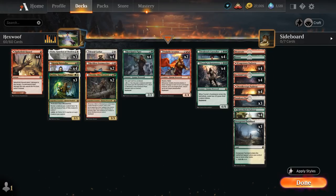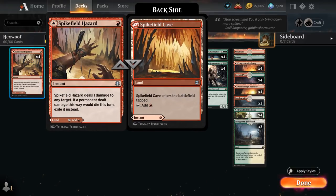At 1 mana we have a full playset of Spikefield Hazard, giving us some cheap interaction especially against mono-white aggro, which has a lot of 1-toughness creatures. We can also play it as a tap land since we do want to get up to 6 mana sometimes to hardcast our bombs.